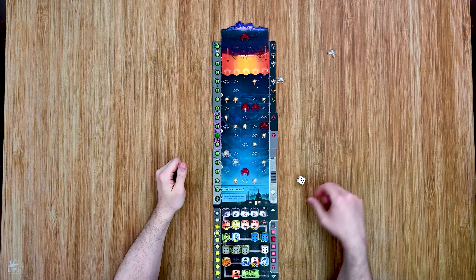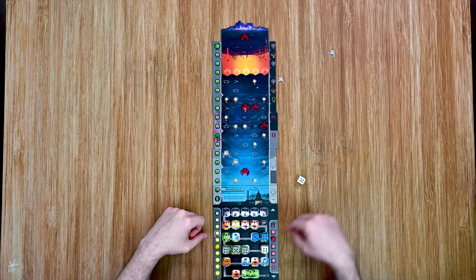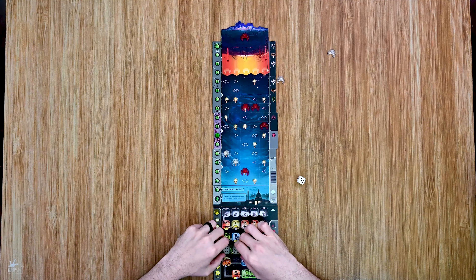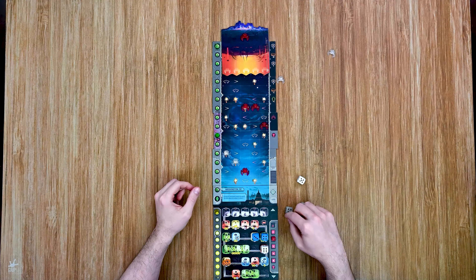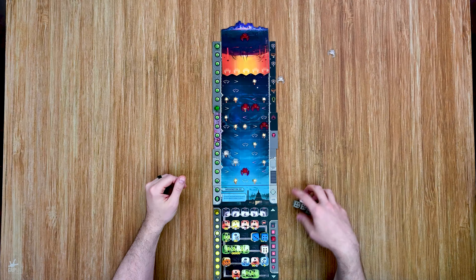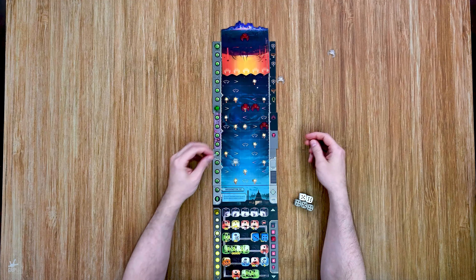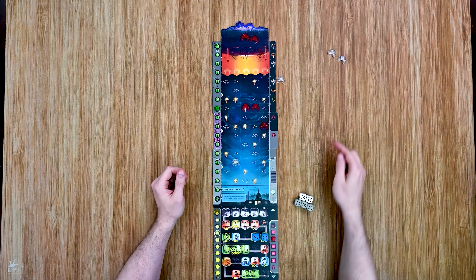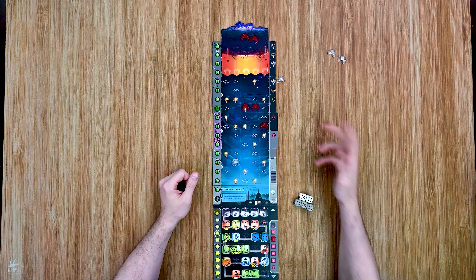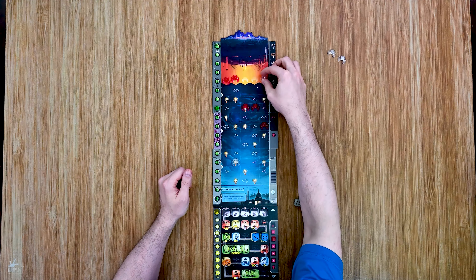I resolve the remaining actions — spending five energy takes care of one ship, eliminating it, while another remains. That's pretty much all I can do this round. The mothership moves up, a new ship comes out, and ships deploy to their positions. We're making some headway but I need to pick up the pace. I set the die to six for the next round.